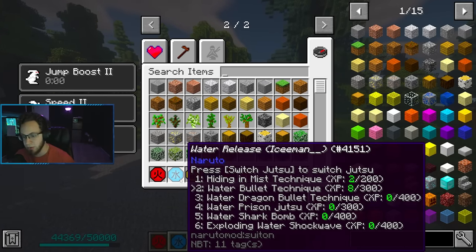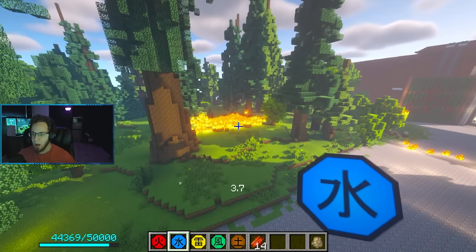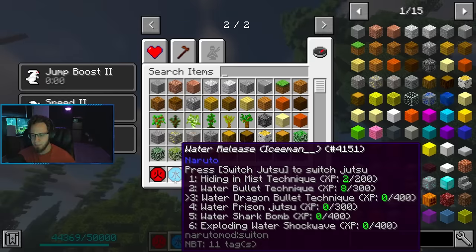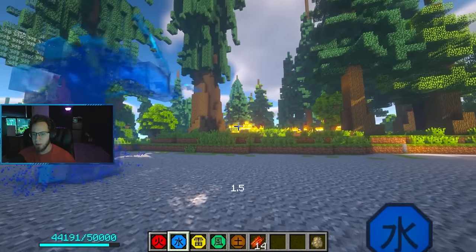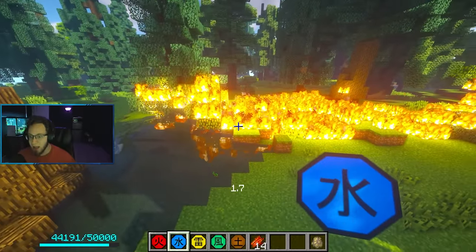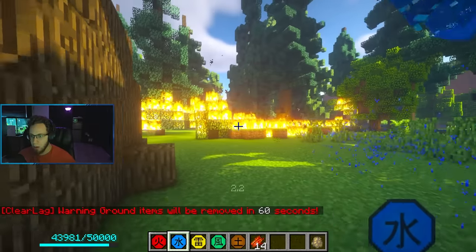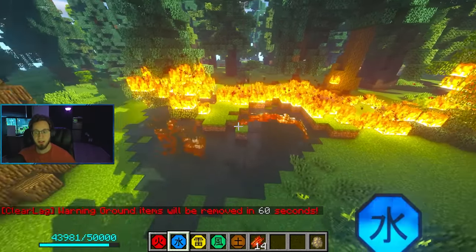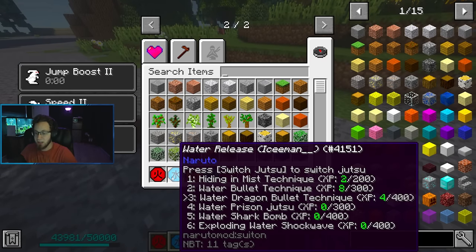That is crazy. Moving on to Water Dragon - let's see if this actually puts out fire too. Five is actually the max. You need to be on the ground to use this jutsu. And it goes where you're pointing - that is sick. And it does extinguish the fire! Water actually counters fire now - it actually makes sense.